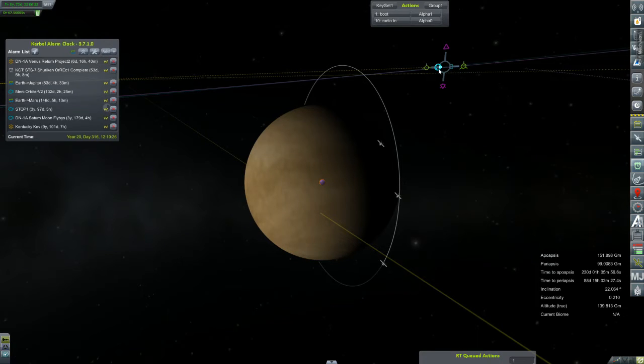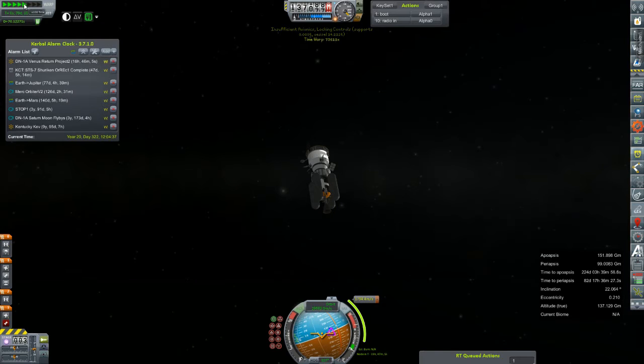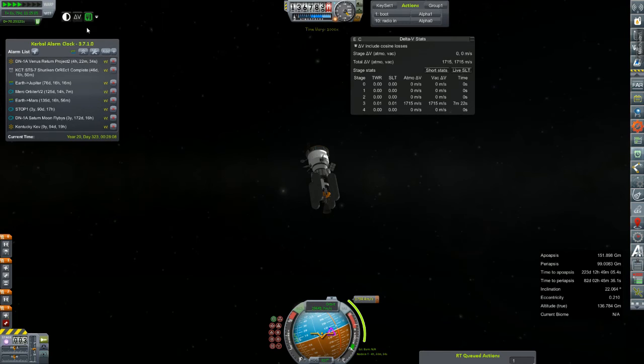I should be using the maneuver node adjuster for this instead of just wiggling my mouse around like an idiot. We're probably not going to be that accurate anyway, so let's just go ahead and time warp these couple of days. We'll get ourselves to within a couple of hours and I'll set up the flight computer and do the staging action. So what's our total burn time? Seven minutes and 22 seconds just on those lateral tanks. Man, really? That's so not worth it.